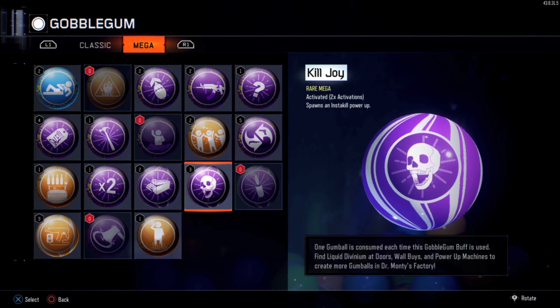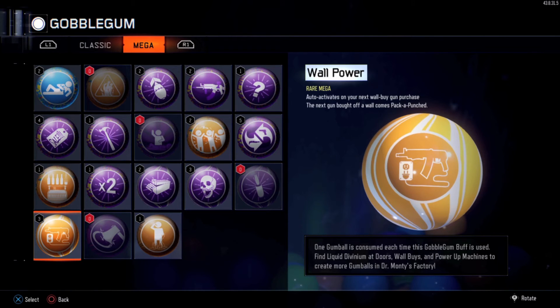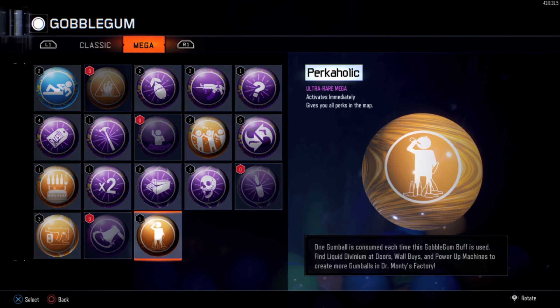Cashback spawns in a max ammo power-up. Killjoy is the one I talked about — it freezes time so you can go and kill all the zombies. Wallpower I would say, besides Perkaholic, is probably my favorite one. It just makes it so the next wall weapon you buy is already pack-a-punched. You could be on round 1, pop the Gobblegum, buy a wall weapon, and it will already be pack-a-punched.